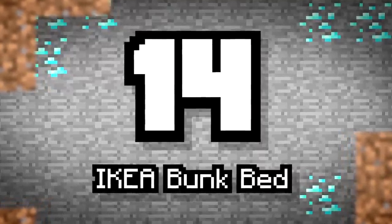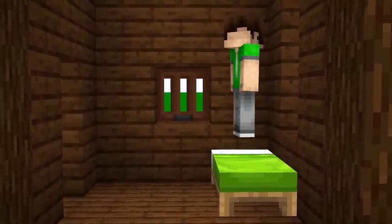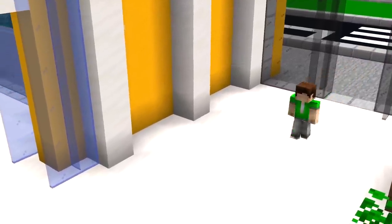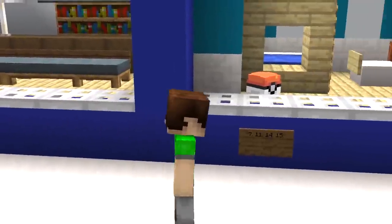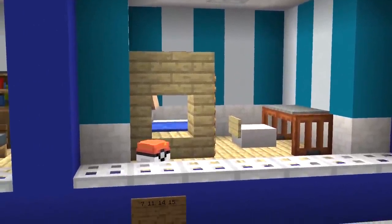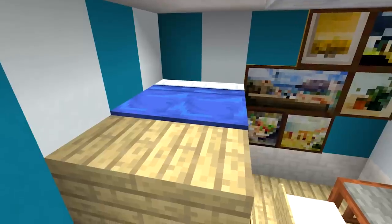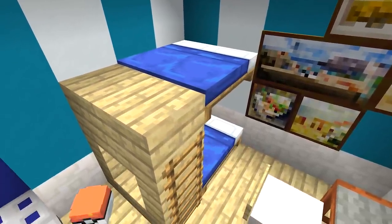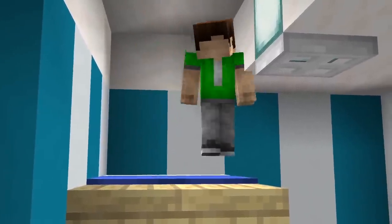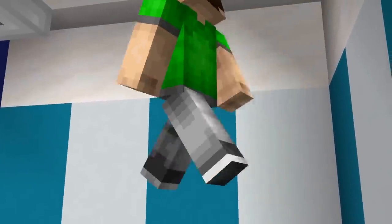Number 14: Ikea Bunk Bed. Got a brother or sister? Perhaps a better idea than having two beds is making your own bunk bed. It saves surface area and is great for more compact rooms. If you're working with a budget or if you have a lot of children, this bunk bed design will come in really handy. The ladders can be used to get up and down easily, with slabs and other blocks being used as a framework. Of course, it wouldn't be complete without the actual bed part. Just kidding! Wake up! We've got a video to finish!